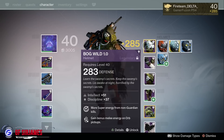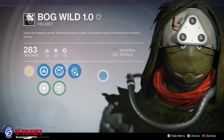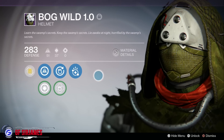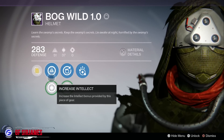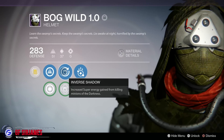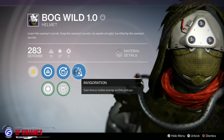The helmet is the Bogwild 1.0 — they're pretty much all named the same thing. This is one I got from the campaign mission and I've upgraded it to 283 currently, until I get something better to infuse it with. It has Intellect or Discipline increase, and also features Inverse Shadow, Second Thought, and Invigoration.